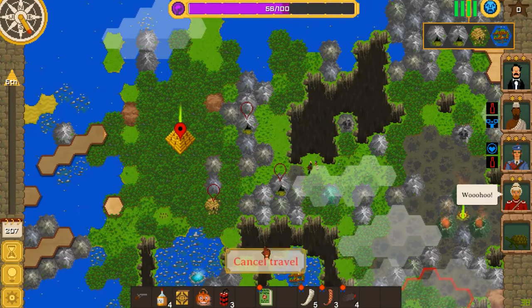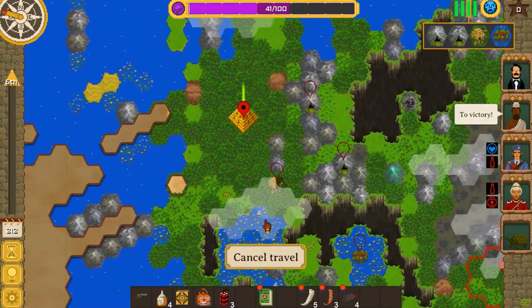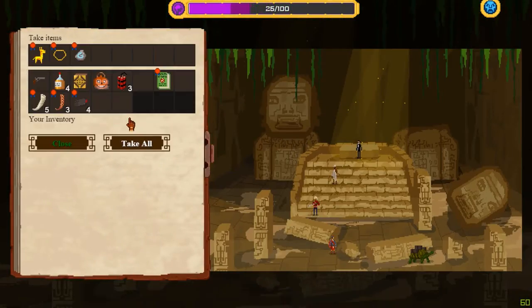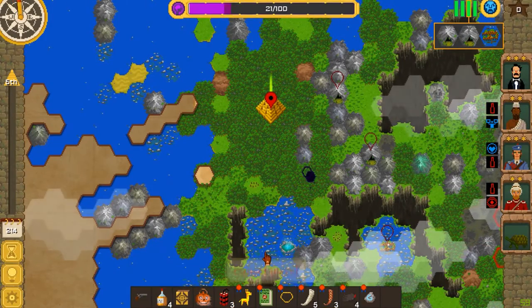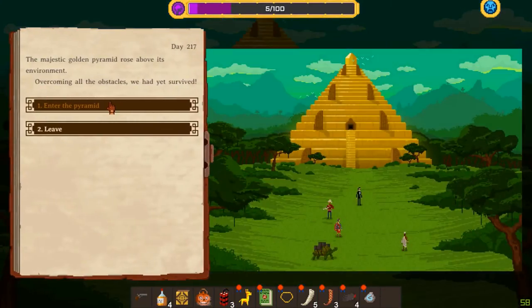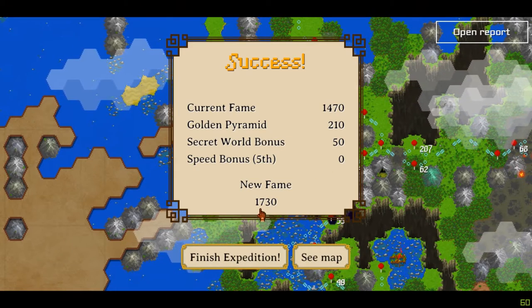Come over here. This is it — a long Expedition 4, but I think we did pretty well here. Enter and take the altar — we're gonna take all of that, continue. I don't care about the celestial because we're literally right where we need to be to get out. Explore, enter the pyramid, finish. No bonus, but we got the golden pyramid and a secret world bonus — so I feel pretty good about that.